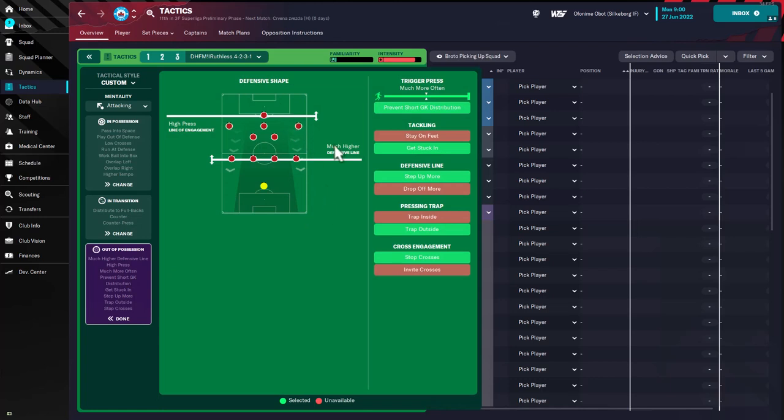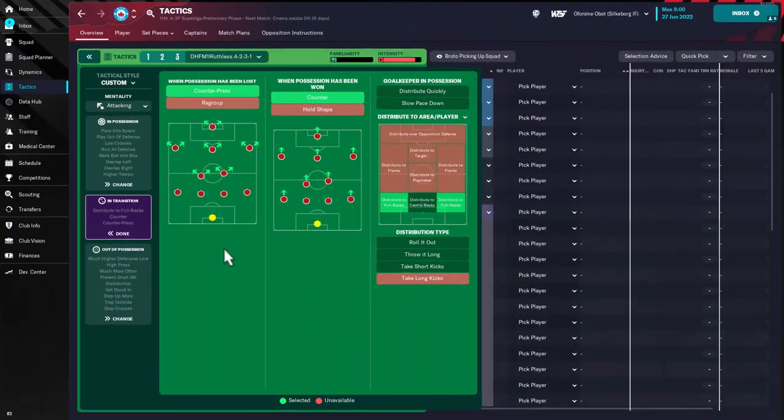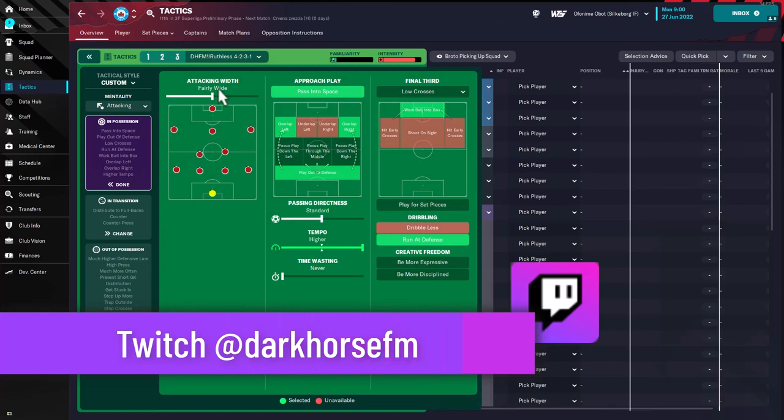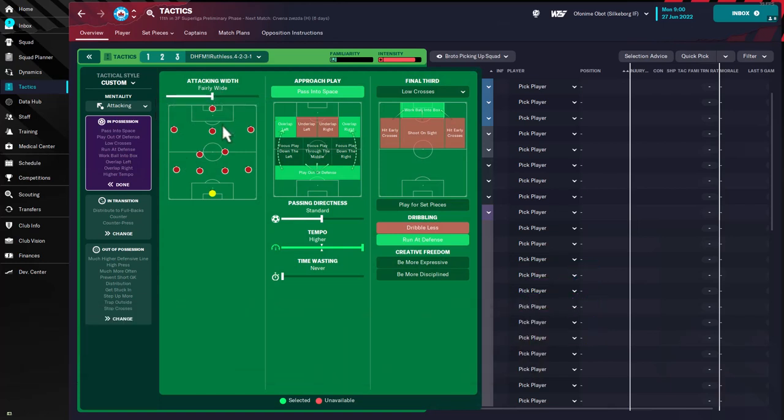The team has a high press with a much higher defensive line, much more often triggered press, prevention of goalkeeper distributions, and a get stuck in instruction — though if you're picking up too many cards, I suggest taking that off mid-game. There's also an offside trap, so the step up more instruction has been included. The team is set to trap the opposition outside and stop crosses, showing the opposition on the outside, which works like a narrow defensive width. For in-transition, the team is instructed to counter-press and counter, while the goalkeeper distributes to the fullbacks.